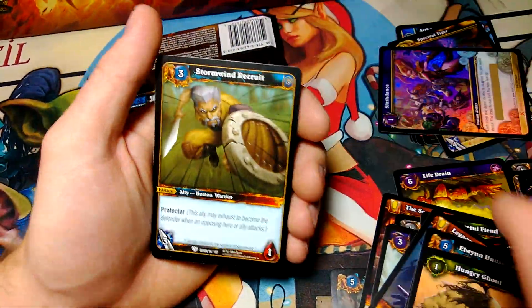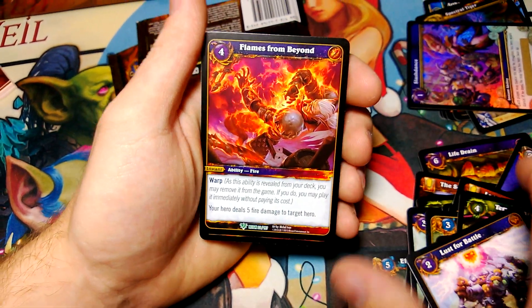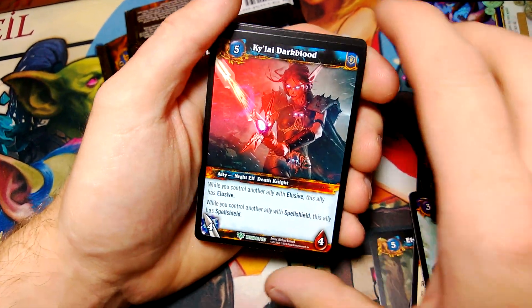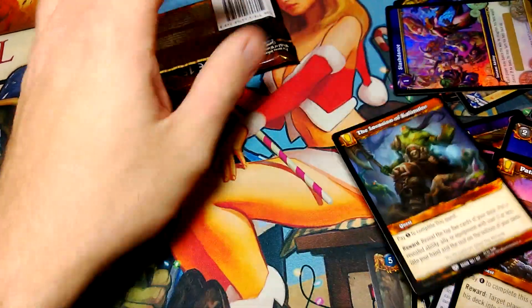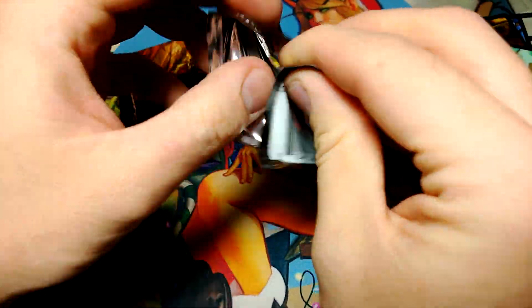First pack — another loot card! I guess we're ending the whole WoW TCG with a bang. Flame From Beyond, Boots of Speed, Korela Deadshot — sorry for my terrible pronunciations — Kailia Darkblood, Ancient Ember is the craft card, and Call of Yog-Seron is the rare.